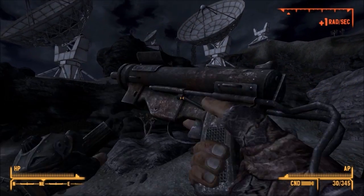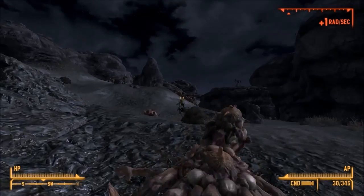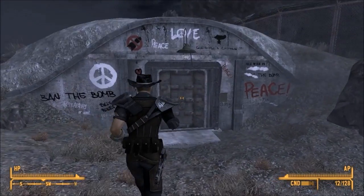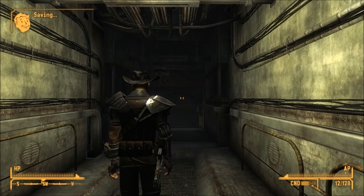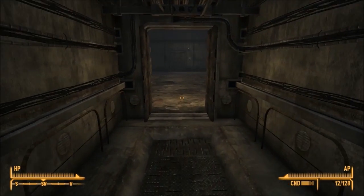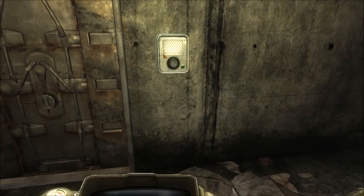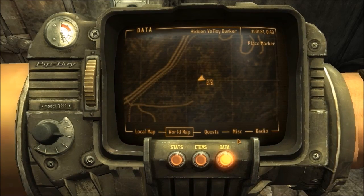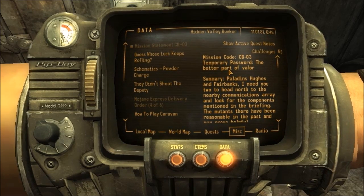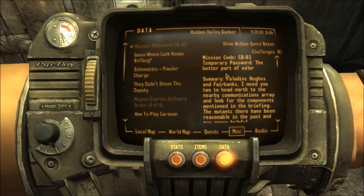Just up there is the base, and it's crawling with super mutants, so I'm not going to mess with it. Back to the bunkers — here's the right bunker. Let's see what that holotape says. Password: 'Better Part of Valor.'